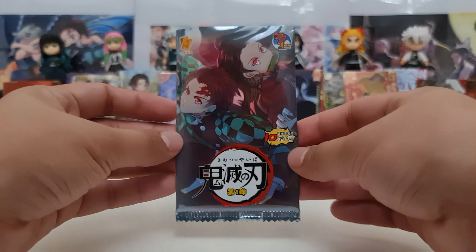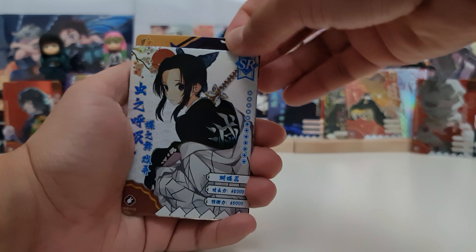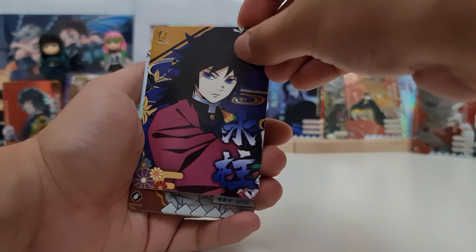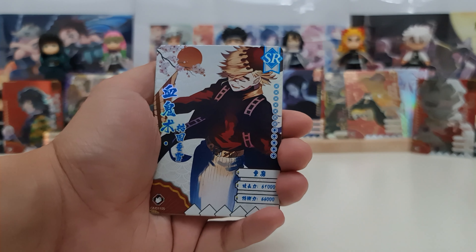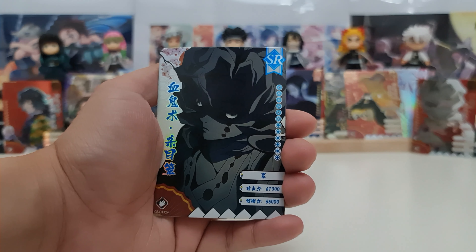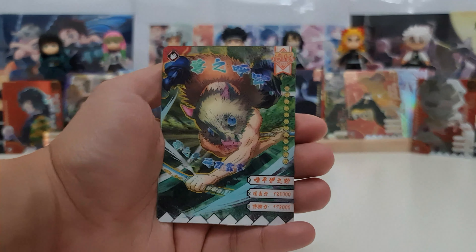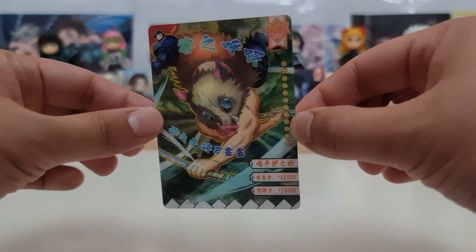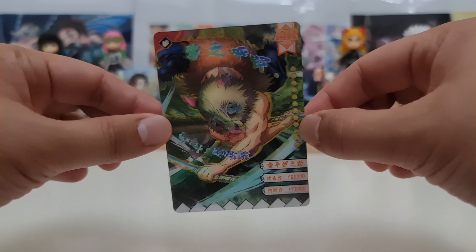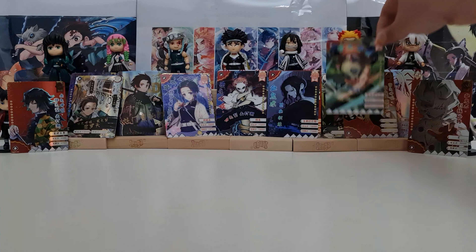Last pack and hope we pull another awesome card. Promo card — we have Giyu the Water Hashira. Shinobu SR, Doma SR, Rui SR. And our hit — Yo! We have another 3D card, it's Inosuke HR! Look at that! So we pulled 4 3D cards from this box.